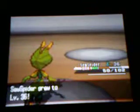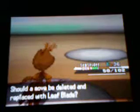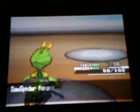And now that I'm through that, Yamask fainted. Leavanny is now level 36 and it's going to be learning Leaf Blade. I'm going to get rid of Razor Leaf, because Leaf Blade is more powerful and it has the same secondary effect of having a high crit ratio.